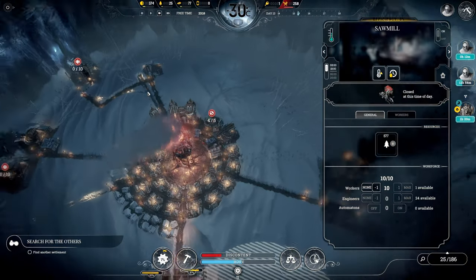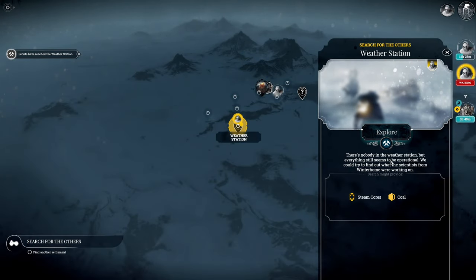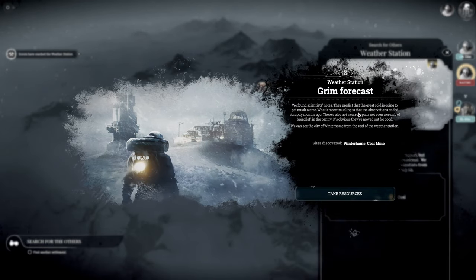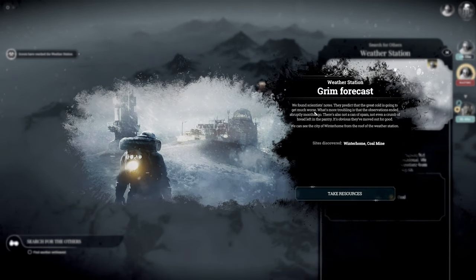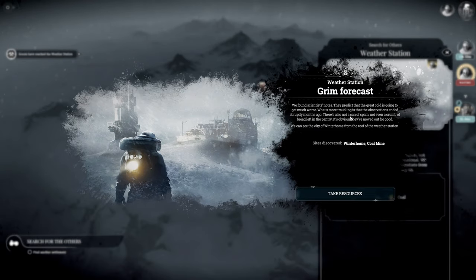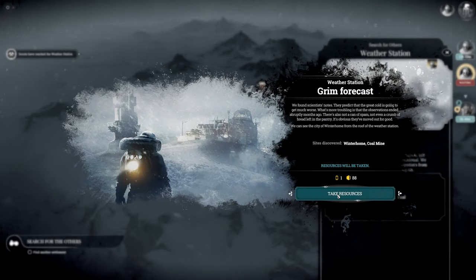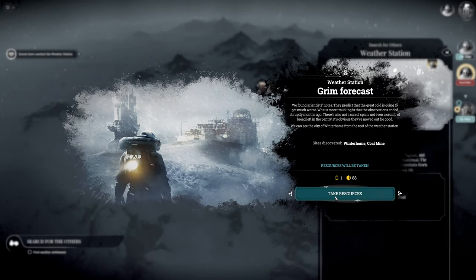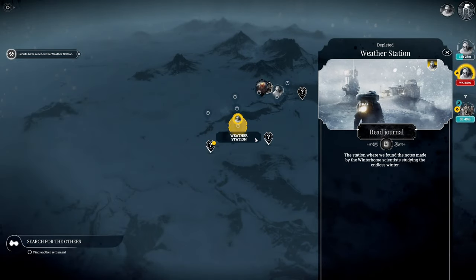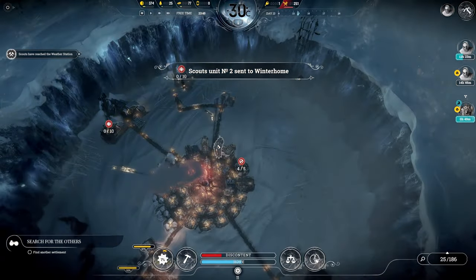Scouts have reached the weather station. There's nobody there, but everything still seems to be operational. We could try to find out what the scientists from Winterhome were working on. We found the scientists' notes - they predict that the great cold is going to get much worse. What's more troubling is that the observations ended abruptly months ago. There's not a crumb of bread left in the pantry - it's obvious they moved out for good. We can see the city of Winterhome from the roof of the weather station. We're going to take this one steam core and 88 coal and press on. Scouts to Winterhome - let's do it.